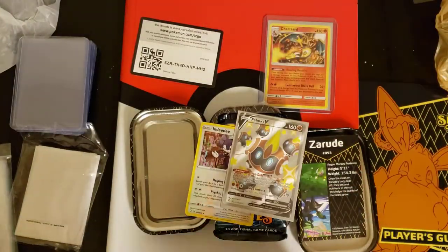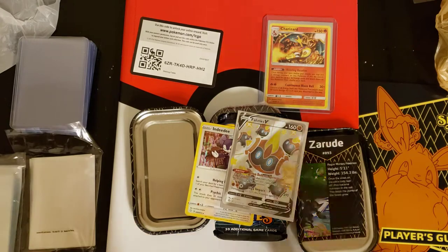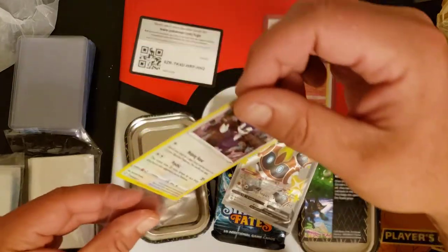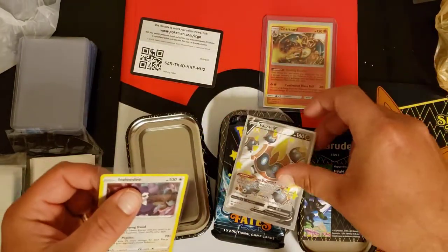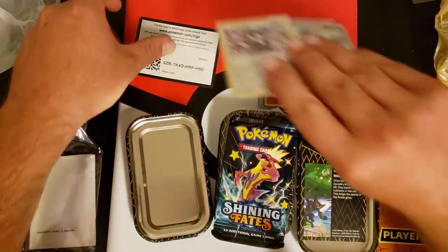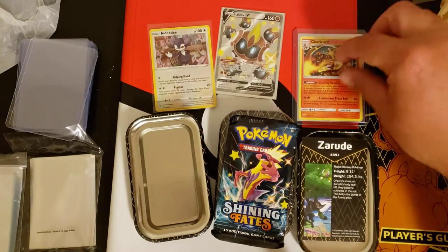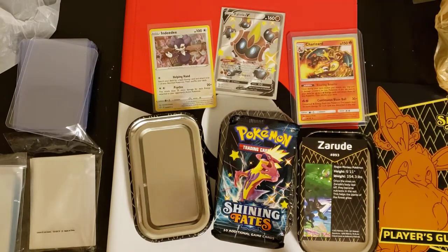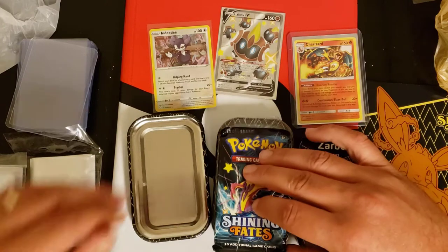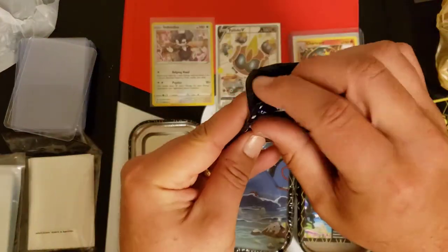First pack, first hit. Also gonna sleeve the Indeedy here with a penny sleeve — two hits in the first pack right off the bat. Actually let's put that up here at the top. This isn't a hit — this is a Charizard bringing us some luck — and there are our first two hits.